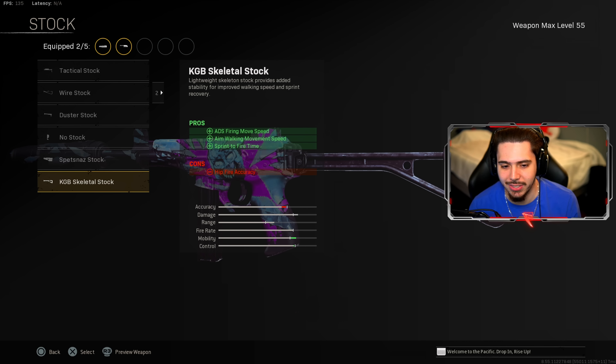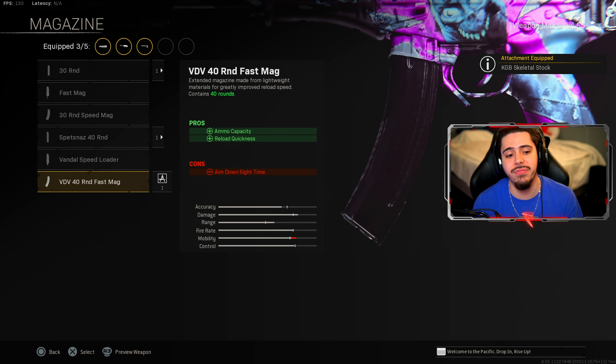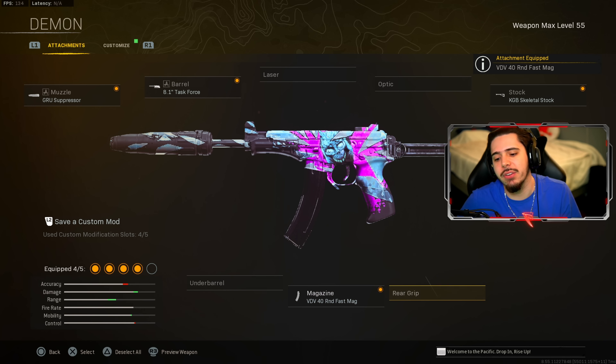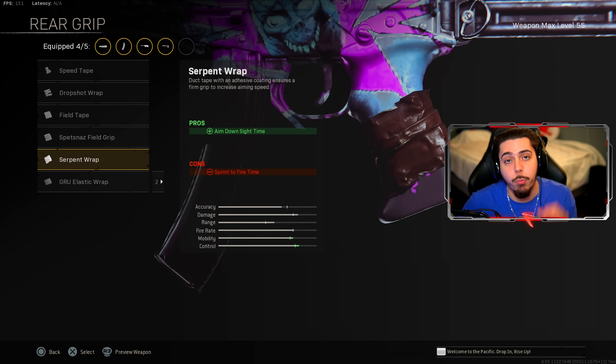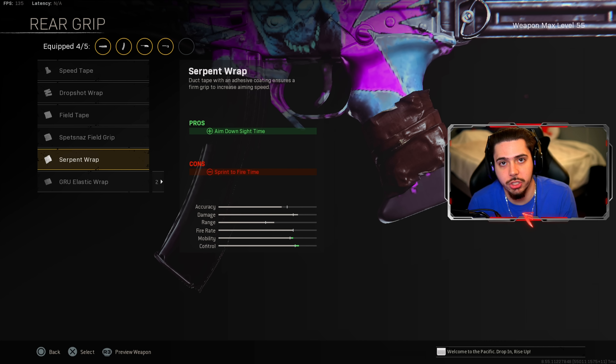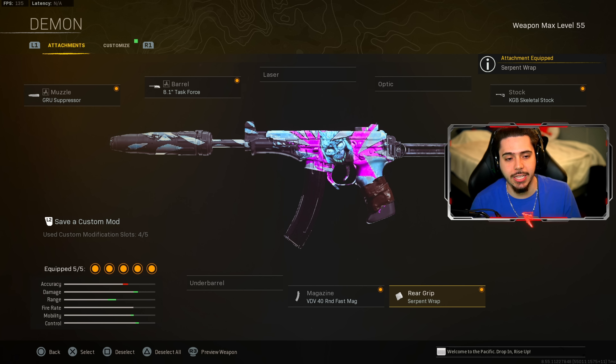I then have on the KGB Skeletal Stock. The strafe speed with this on — you are flying. Enemies will just not be able to touch you when you're strafing. You feel incredibly light on your feet. For my magazine, I have on the VDV 40 round fast mag. The magazine's a little bit small, so that's why we have the fast mag on, just so we can reload that much quicker and get right back into the action. And for my fifth and final attachment, I have serpent wrap. One of the nerfs on the OTS9 was the ADS speed — it's very slow without serpent wrap. You're going to want to have this on or you'll get shot before you can ADS. And there's my second loadout.